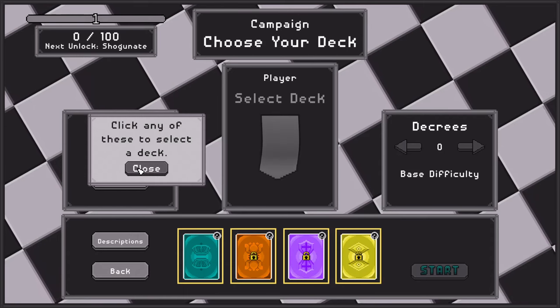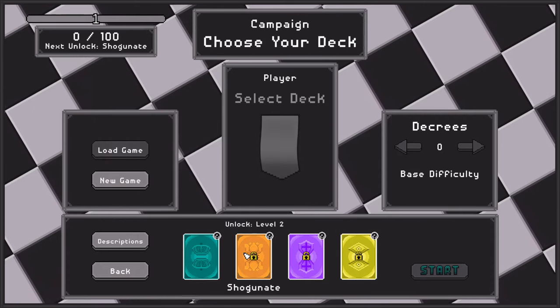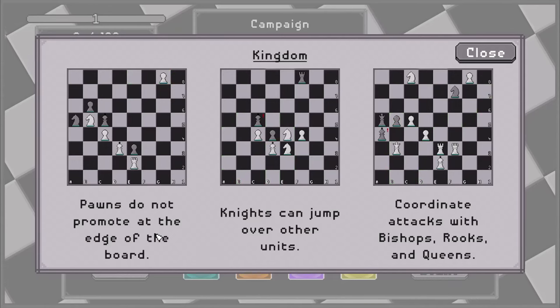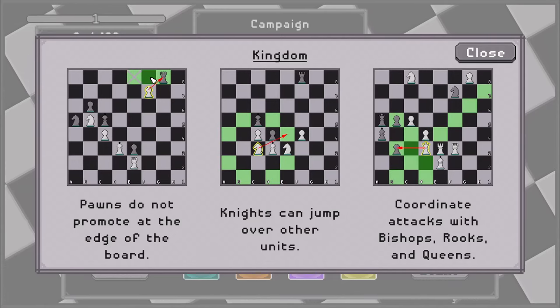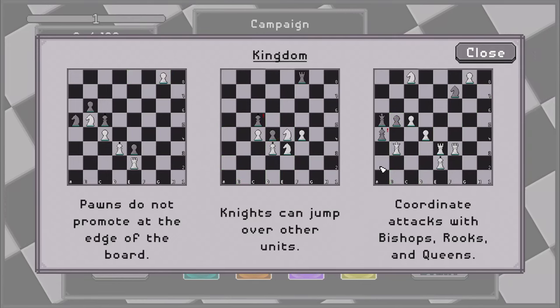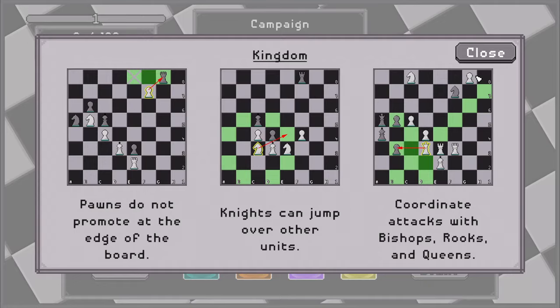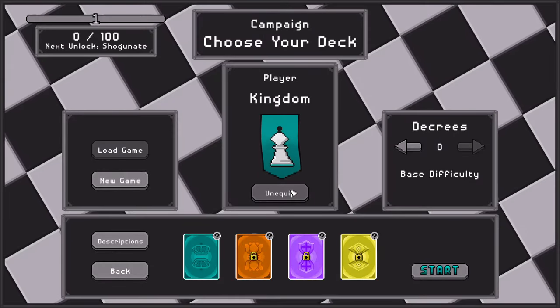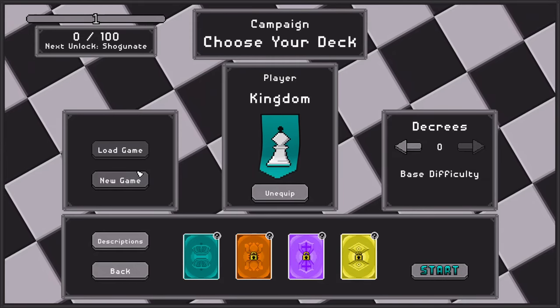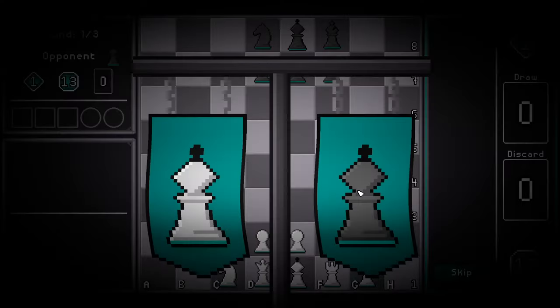Click any of these to select a deck. Okay, this one is the only one that's unlocked. Pawns do not promote at the end of the board. Knights can jump over other units. Coordinate attacks with bishops, rooks and queens. We'll start with the base difficulty just until I get my head around things, and we'll start.